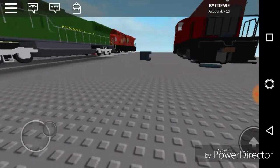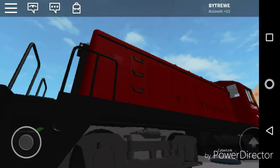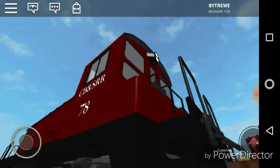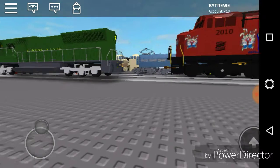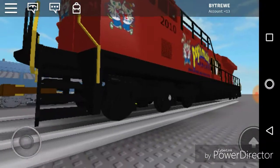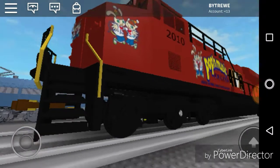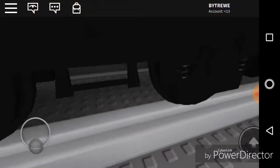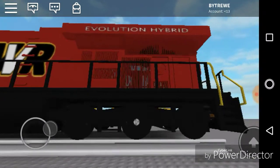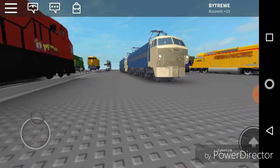I'm just going to walk away from it. Here we have a ton switcher — realistic, and it's got grab irons and everything, it's got a horn, it's got a lot of realistic detail. Over here we have the GE Evolution Hybrid AWVR, made by Golden PNG Railfan. The trucks are pretty good detail — the trucks and everything weren't made with decals, just changed.